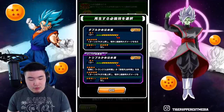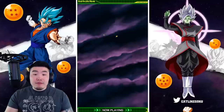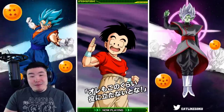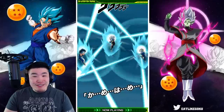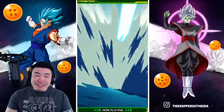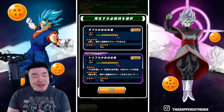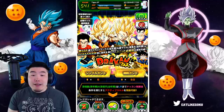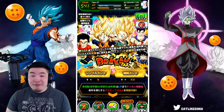So here we go, let's play the unit super attack. This is one of my favorite animations in the game right now, for sure. I just love the cut-ins, and everyone does the Kamehameha — that's clean. All right, so we played that. Hopefully it did something.